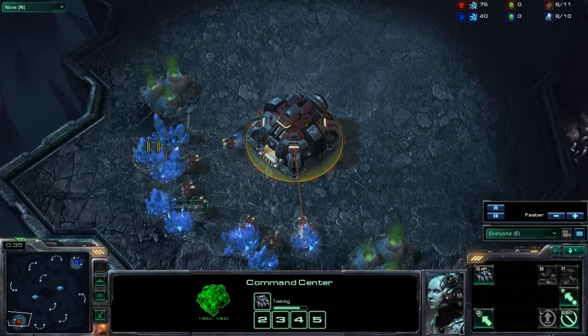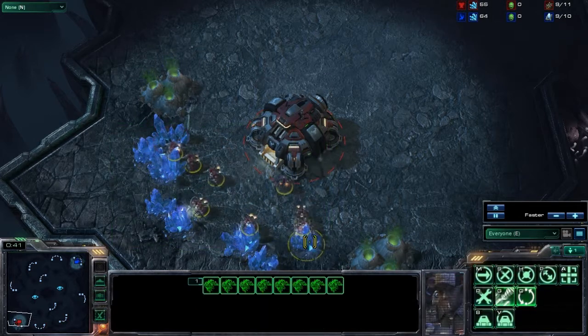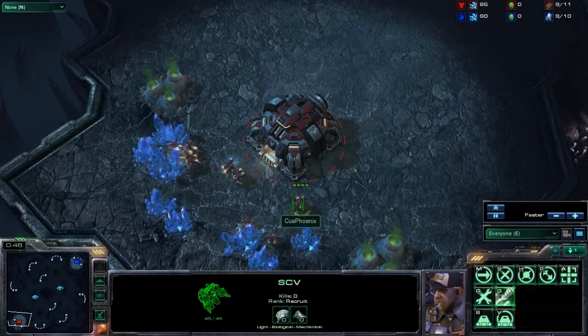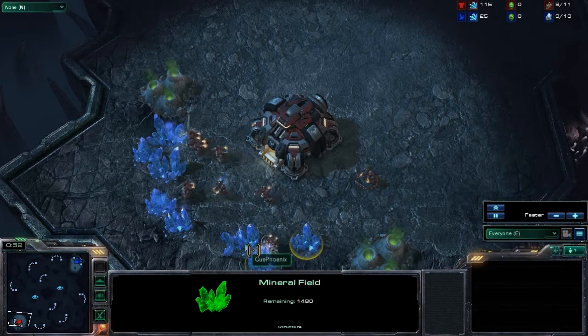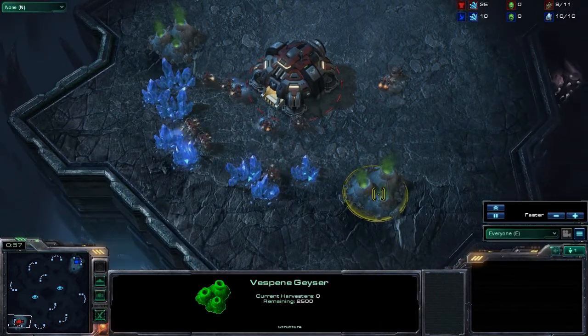Each player controls a set of units and buildings. There are two types of units: worker units, such as these workers here, and army units, which we will see later. Worker units are used to harvest resources, such as these minerals — these little blue rocks here — or gas, these Vespene Geyser gas that's green.